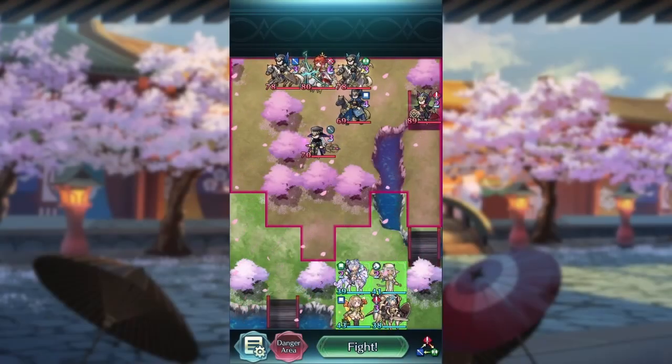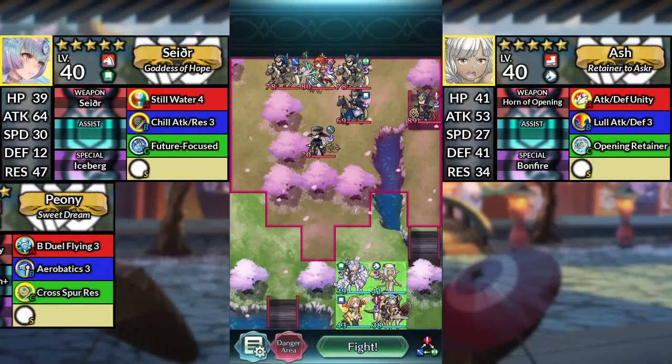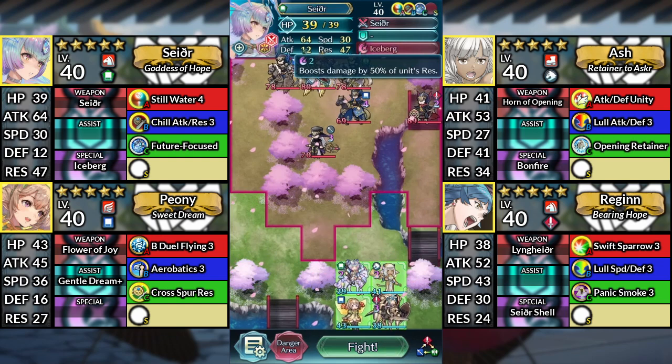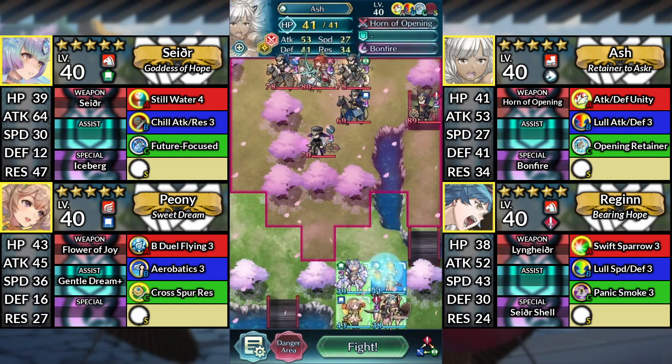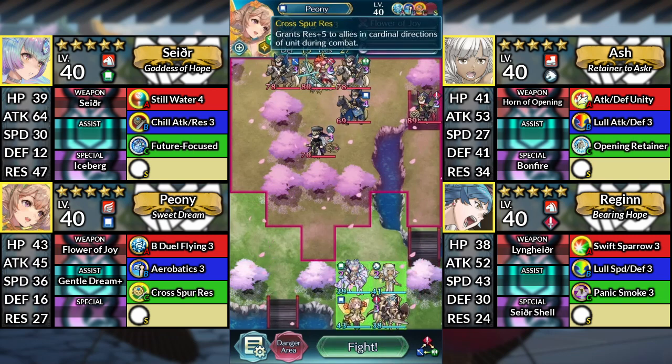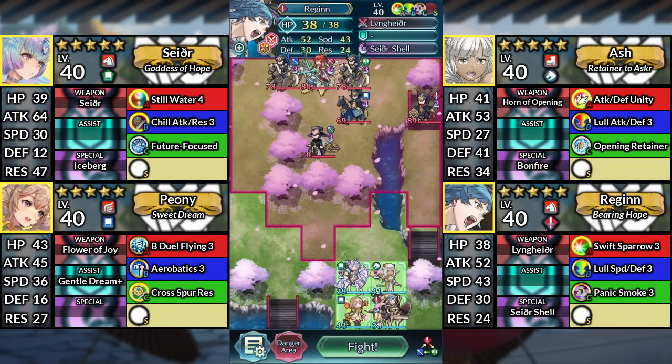Hello everyone and welcome to Hinoka Abyssal. We have Sather. If you're following from the Infernal Guide, make sure to re-equip Iceberg. Next up we have Ash, Peony — make sure to equip Cross Spur Resistance — and finally Regan. We'll be using no Sai or Sacred Seals.